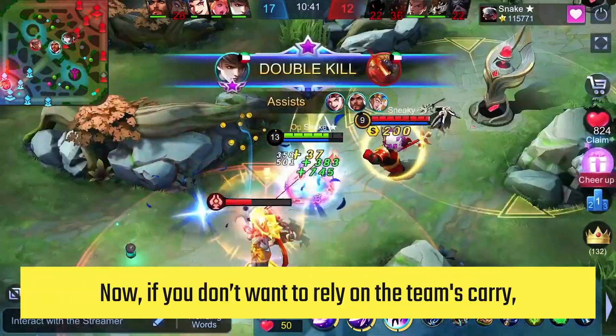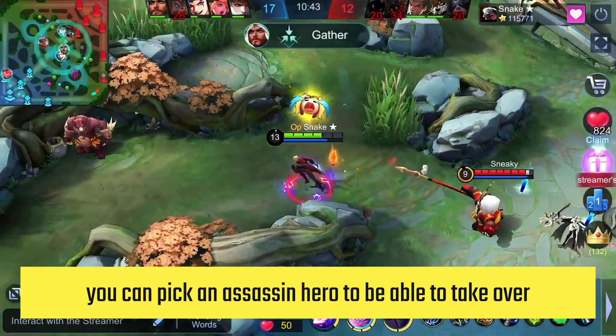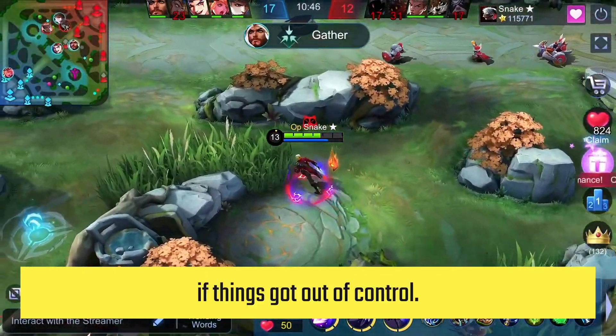Now, if you don't want to rely on the team's carry, you can pick an assassin hero to be able to take over if things got out of control.